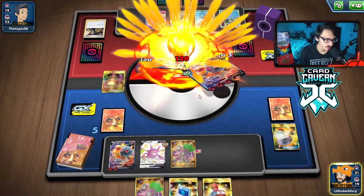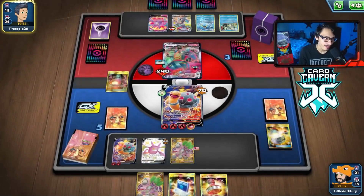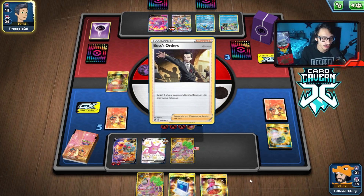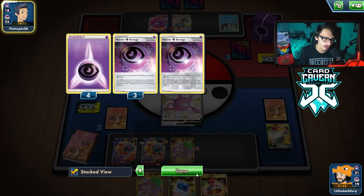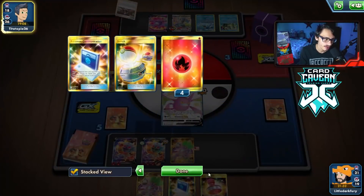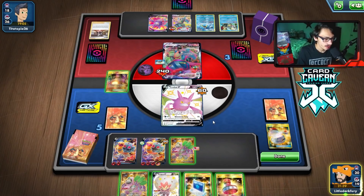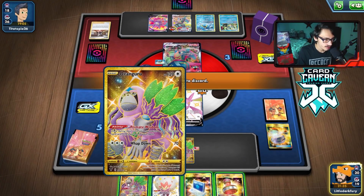Steam Crush again — they're running out of energy, down eight now. They might only have nine total. At this point they might not be able to do Max Phantasm again. There's another Boss — they bring in Crobat. I didn't expect another Boss, that's why I put the Balloon on thinking they'd Marnie. We still have energy and a Switch. I think that's just game — they just pass.